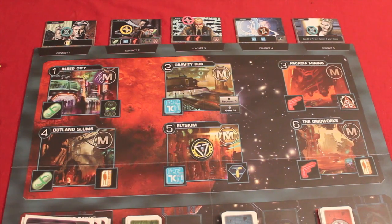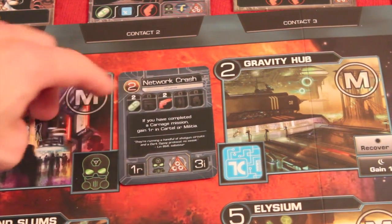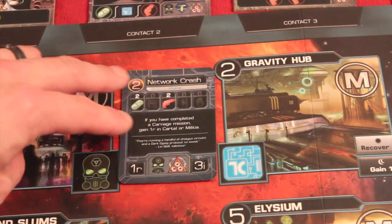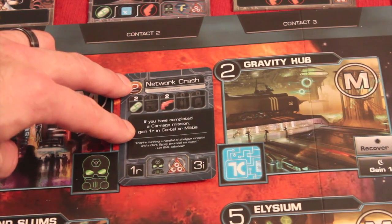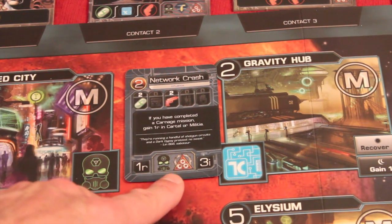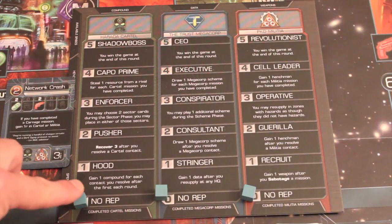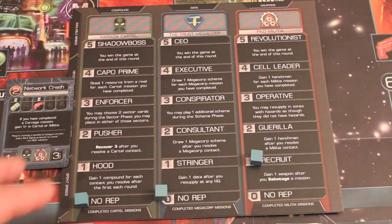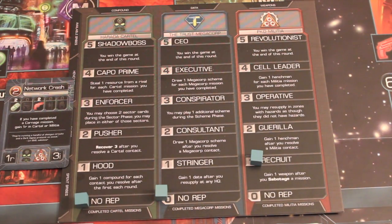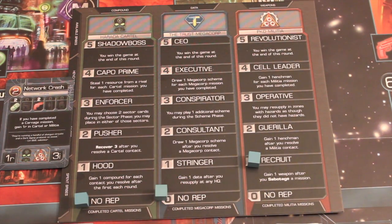In each sector you can do a few things. You can complete a mission — for example, 'Network Crash' requires going to sector 2's mission spot with two compound and two weapons. Completing it rewards one respect in the cartel or militia (your choice) and three infamy. Resources are returned to the stash. On your player board, you win if you reach the fifth level of any faction track, and as you move up levels you gain new abilities — like gaining one weapon when you sabotage a mission, or gaining one compound for each contact you resolve beyond the first.